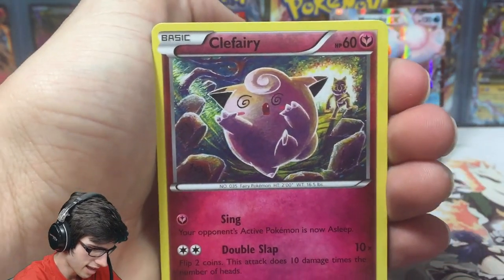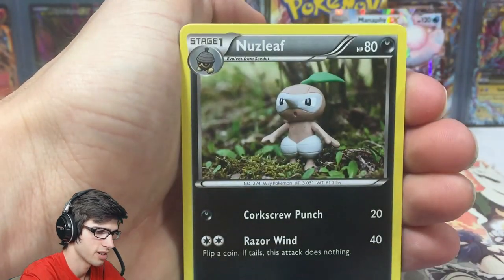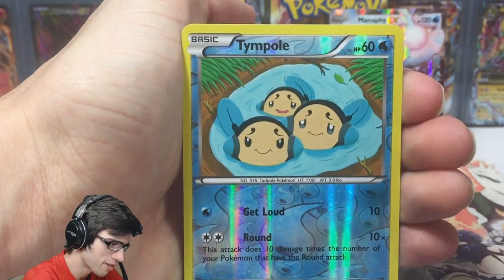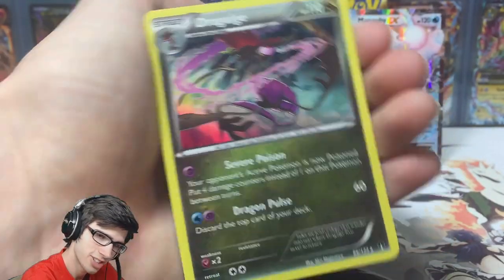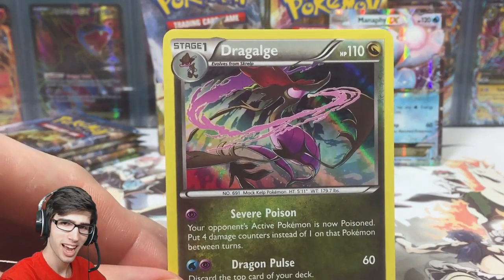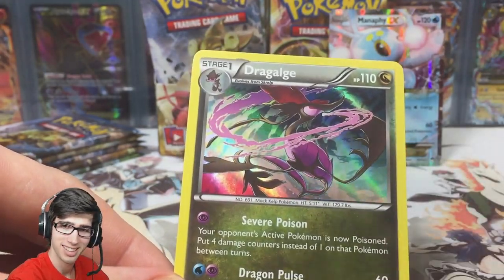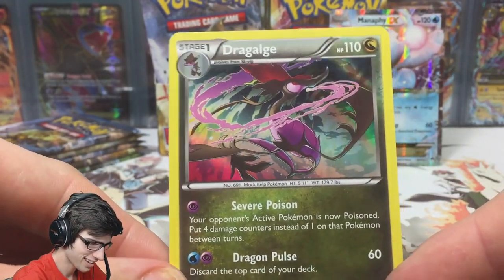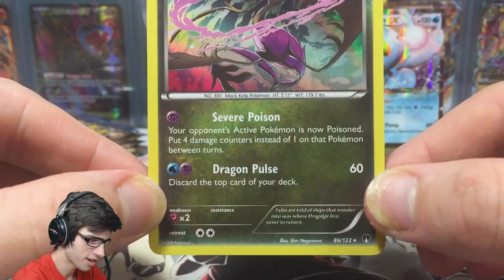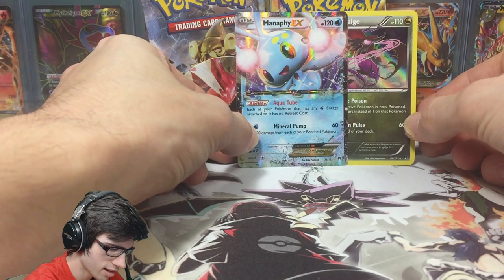We have a Clefairy, Slowpoke, Drowzee, Shelter, Cricketot, Nuzleaf, Gabite, All Night Party, reverse Tympole — just a common — and a Dragalge Hollow. In Part 1 we already pulled a Dragalge Hollow, so this is number two — no big reaction there. It's got Severe Poison and Dragon Pulse. Manaphy EX can stay as the feature card for now.